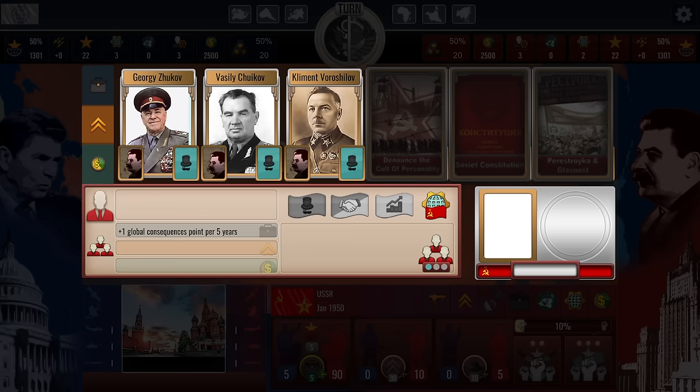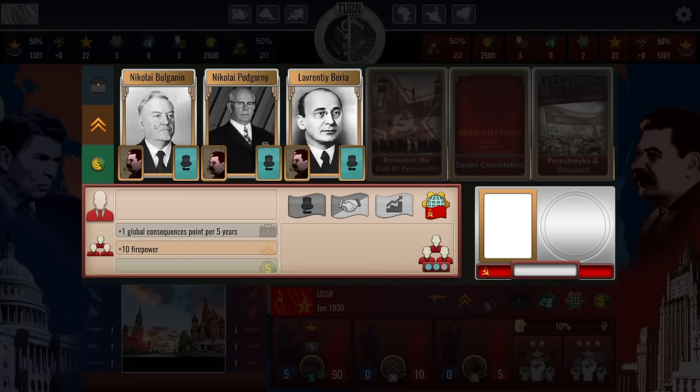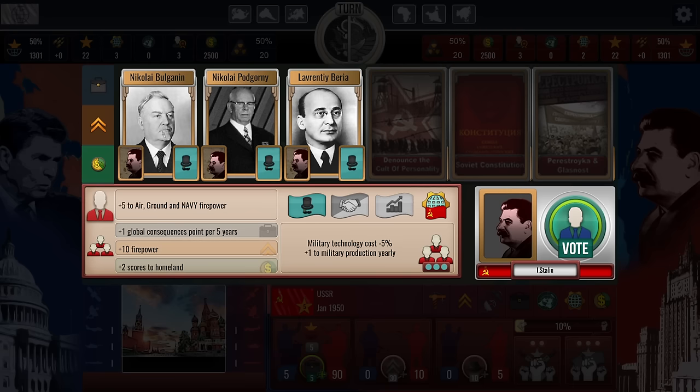For the second ministry — military essentially — Zhukov gives you plus 10 firepower. Vasily Chuikov gives a reduction in military cost. Kliment Voroshilov gives plus two in military yearly. We're going to go with Zhukov. For the economics minister, Nikolai Bulganin gives plus two score to homeland and plus one global consequence per five years. Nikolai Podgorny gives plus 50 to budget yearly. Lavrenty Beria — the famous henchman of Stalin who led the KGB — gives no cost for parades and riots. I like the idea of plus 50 to the budget, so we'll go with Podgorny.